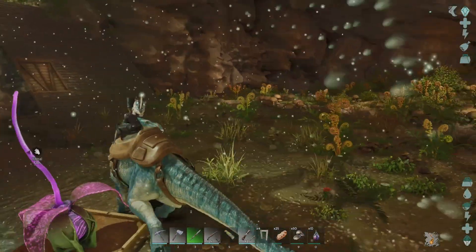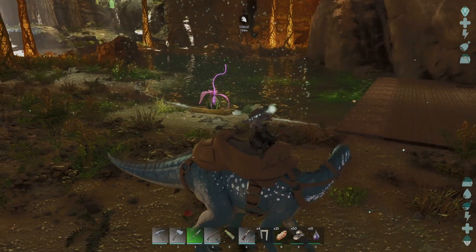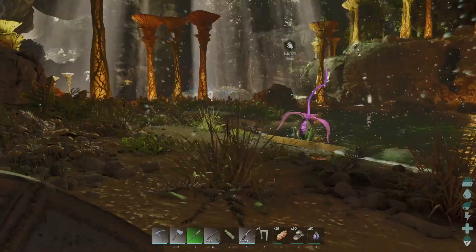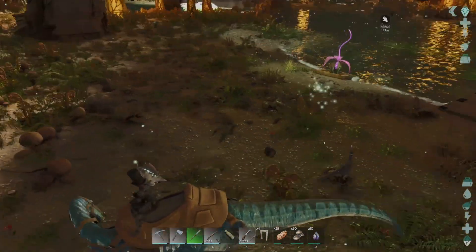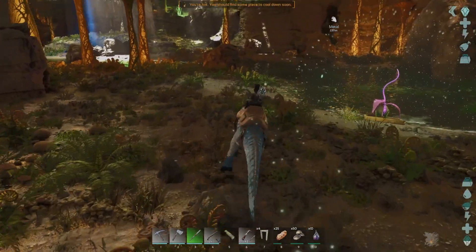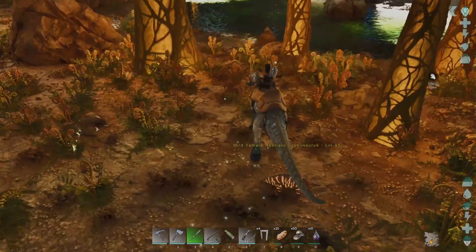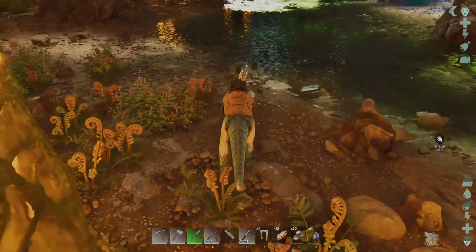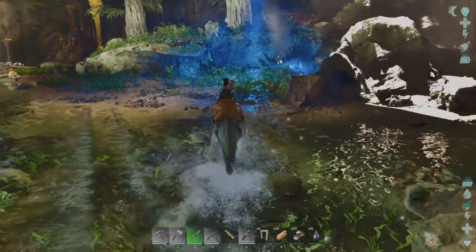Anyway, I have higher ambitions today than just setting loose the otter army, and that is mostly — I'm gonna try, and 'try' is definitely the operative word here — find a crab and tame it. We have a catapult, we have boulders, we have dino gates to hopefully trap it inside.